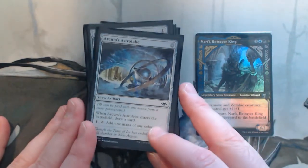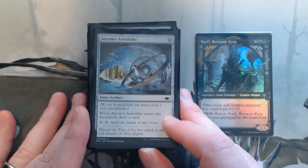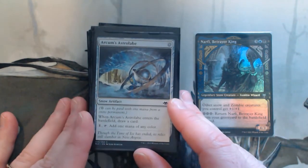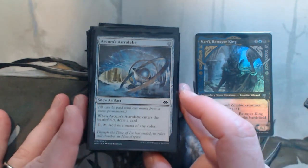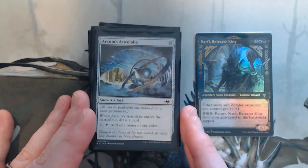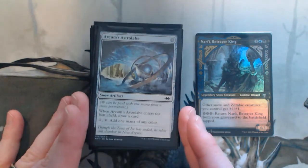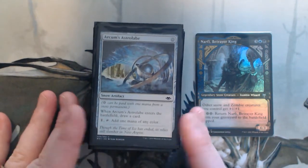Some ramp and mana selection. Arcum's Astrolabe — I loved this when it was in Modern. It's one mana, draw a card, and I can filter any one of my mana into snow. This is really good because I play mostly black with a small blue mana base, so it's nice that I can filter some of that mana into blue if I need to cast my commander. Sol Ring — classic. Arcane Signet — now classic.